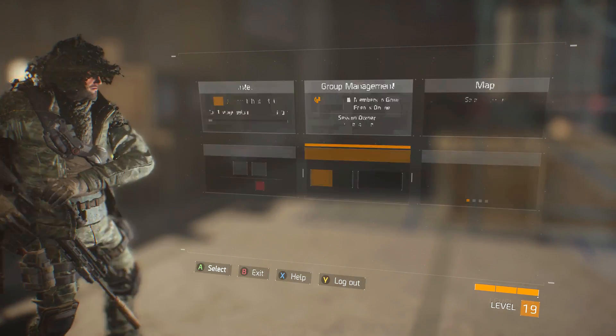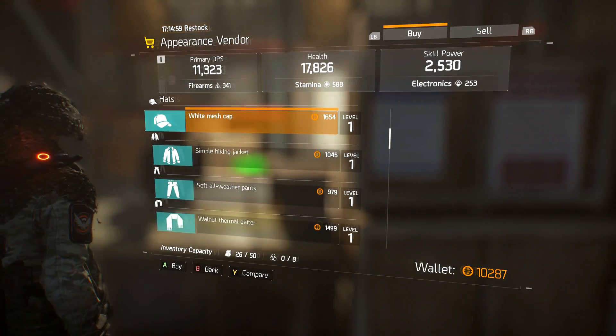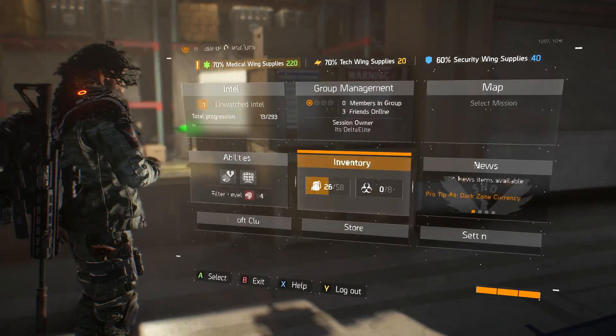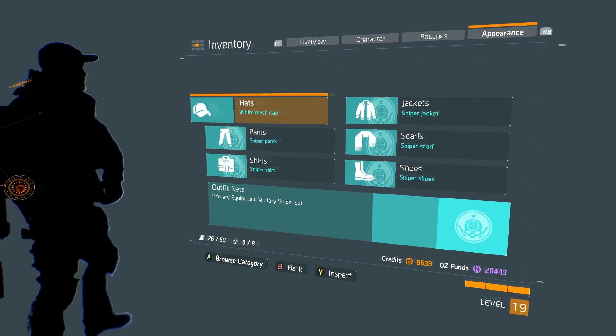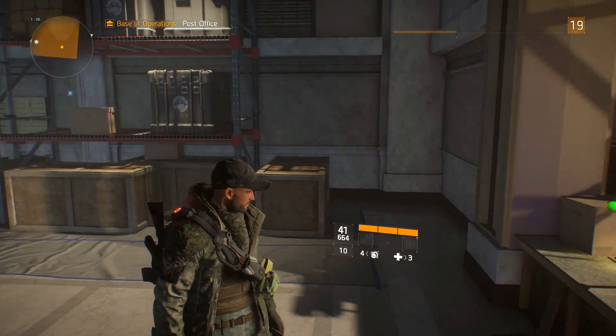So there you guys go. You can also buy gear and stuff. Like I can buy this white hat, buy it, whatever. And then I can go ahead into my inventory and just go to my appearance, find the hat that I just bought — I believe it was this one right here — and then boom, that's it. So then you got it. There's my white hat that I just bought from the appearance vendor.